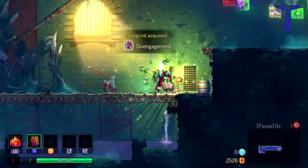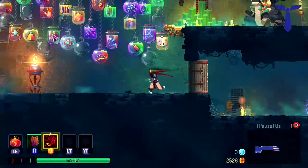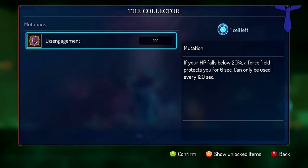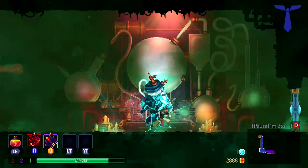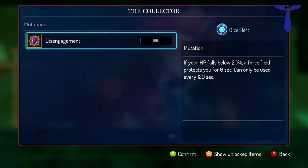And that - I beat the level to turn it in. There it is: if your hit points fall below 20%, a force field protects you for six seconds, and can only be used every two minutes. That is pretty killer in a boss fight because you can either use a healing potion, or for six seconds you'll be invulnerable. And that's how you get the Disengagement ring, guys.